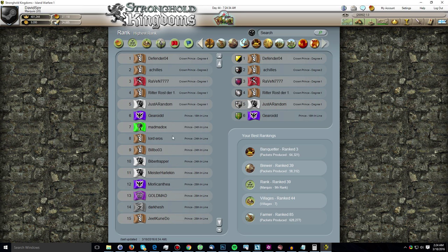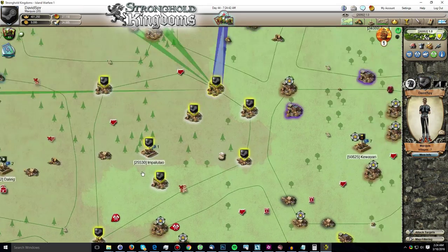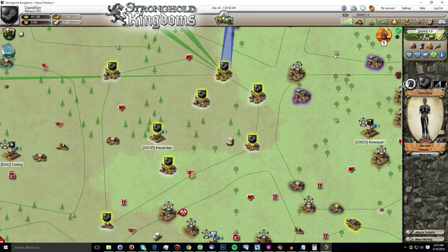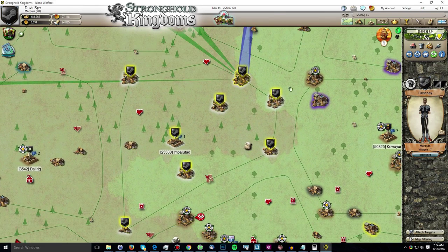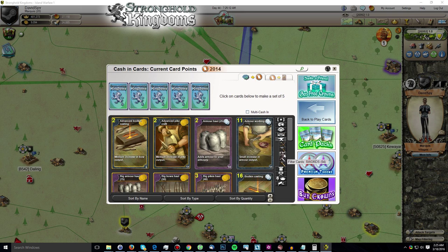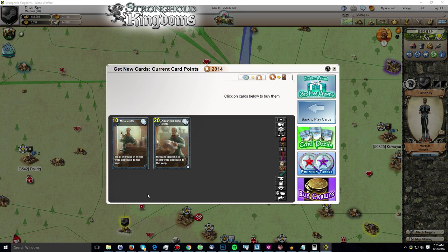Obviously when it comes to actual points I'm lagging, because my villages don't have fully built castles and many are still being built. Players who spend on cards can easily top the leaderboard with instant village buildings and instant castles. As for cards I did play this week, I only played four types — under 80 card points per day: 14 deer stalking cards, 14 furniture making cards, 14 metal crafts cards, and 14 tailoring cards over the past week.